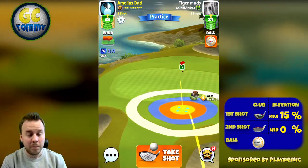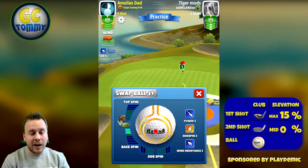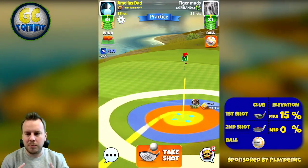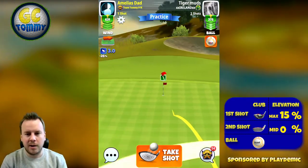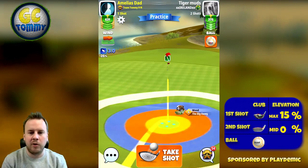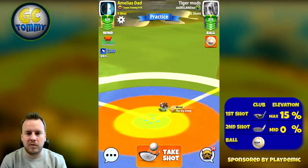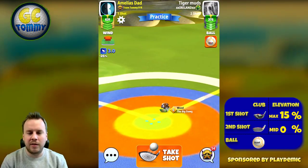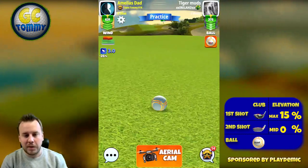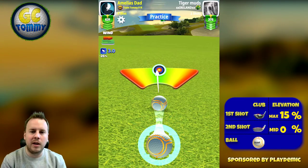Sure, you can still play with a Big Dog here and get yourself close, but the value in having a good ball guideline is so much better than using any other type of wood club. Pick the sniper even if you have it at a lower level, because it will still reach without any problems. Aim for the hole and use somewhere between two to four bars of backspin depending on how the ball guideline looks.